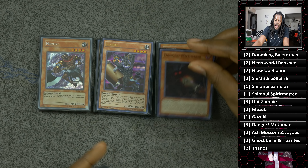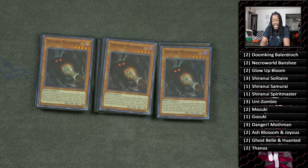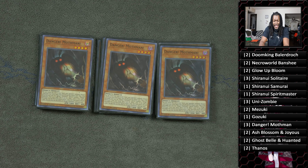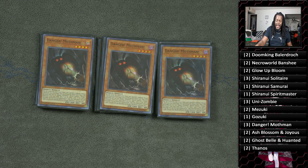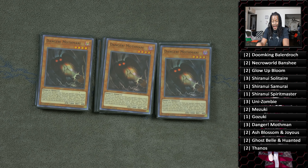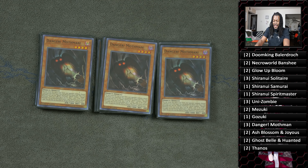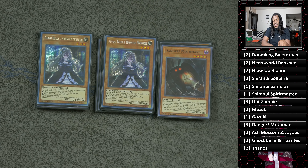One copy of Gozuki — if you have Zombie World, this is essentially the exact same combo as the others. Three copies of Danger! Mothman — I did try testing a large Danger engine with Zombies and had mixed results. I realized Danger or Orcust probably just did exactly what this deck wanted to do but better, and it just turned into a Danger deck. So we resorted to just three Danger! Mothman, and this is the best Danger to run. It's a free level four monster if they don't hit it; if they do, you draw a card and discard a zombie monster you need to your graveyard.